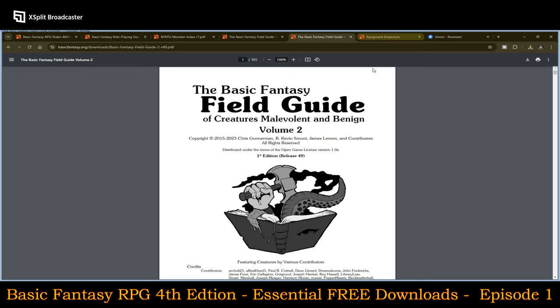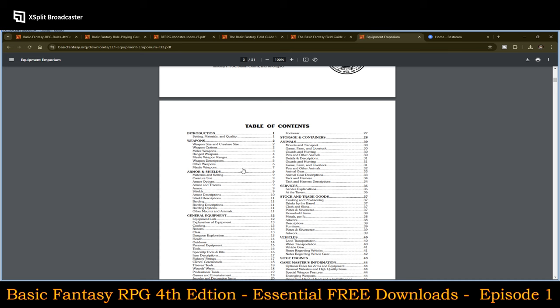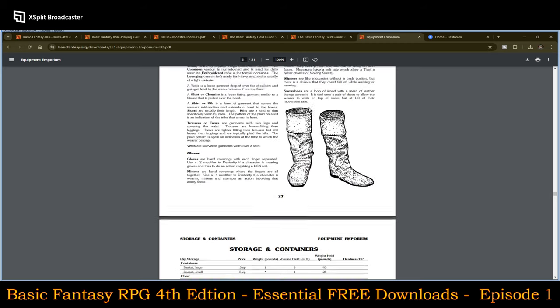Then we go to the Basic Fantasy Equipment Emporium, which gives you lists and images for all your weapons, armors and shields, general equipment, and animals. Under guards and hunting you have things like war dogs and hunting dogs — I was actually looking for that for my Shadowdark campaign and it didn't come up in my search there. So this would have been really useful, and I think the transition to Shadowdark would actually be fairly easy.